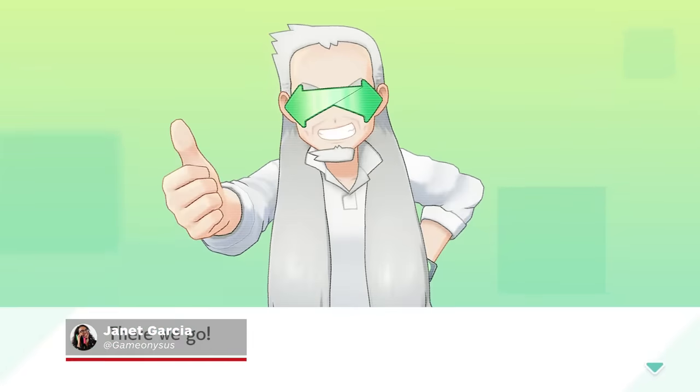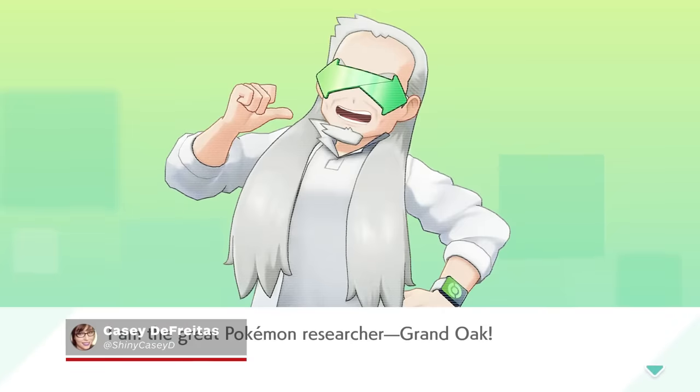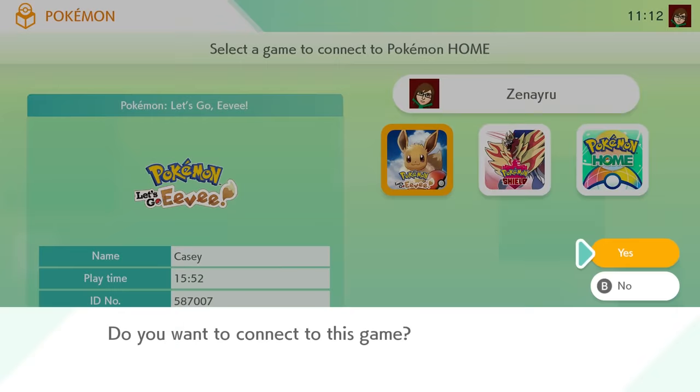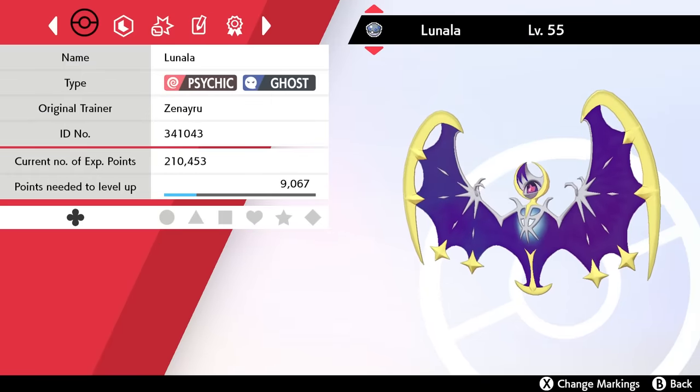Pokemon Home has officially launched, which means you can finally transfer all your old Pokemon into Home and some of them into Sword and Shield. Moving Pokemon between Let's Go, Sword and Shield, and Home is pretty simple, but Bank is a bit more complicated. Fortunately, we've got you covered. Here's how to transfer Pokemon from Bank to Home.